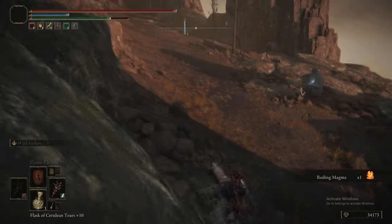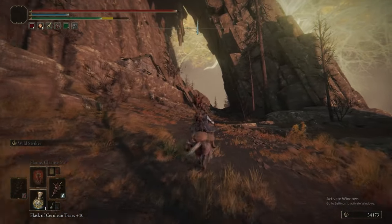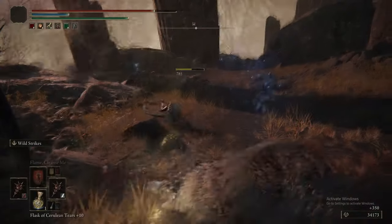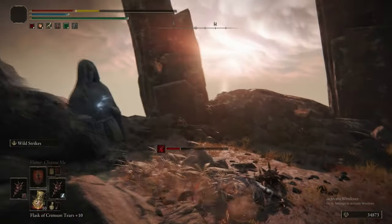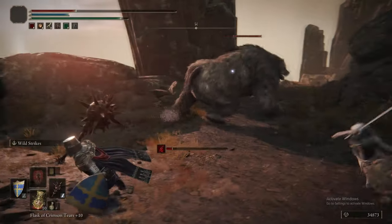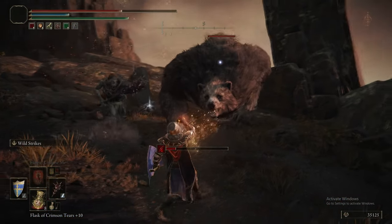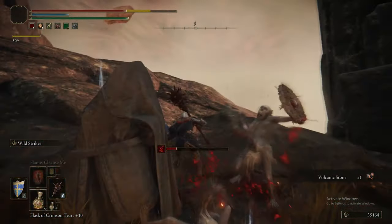Up here we grab Roiling Magma, which is actually a sorcery — one of the magma sorceries, the Gelmir sorceries — not an incantation. Now there's a Runebear appearing, and we need to use it to break the little statue that holds some Smithing Stones. This is a pain-in-the-arse encounter with all these demi-humans coming at you, and it's really just not worth killing everything.